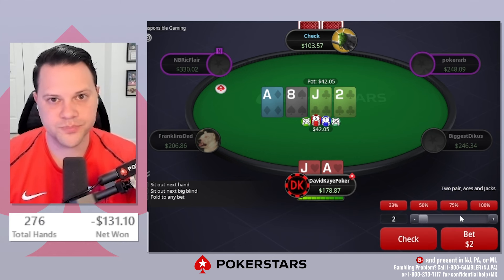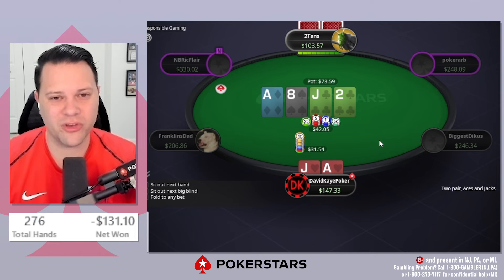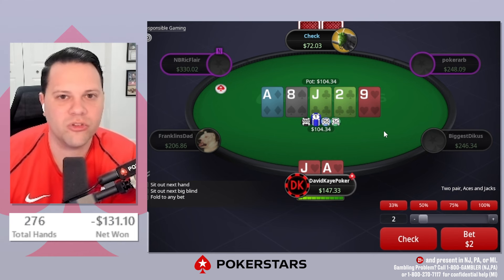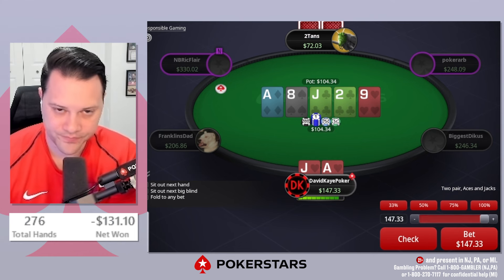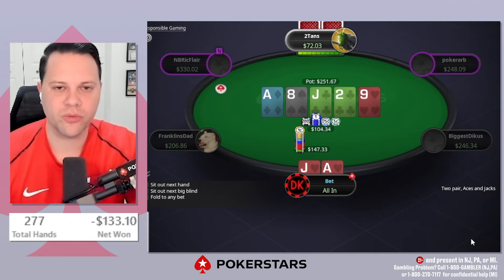They call. On the turn, they're not very deep here so we just go for three-quarters. They bet out. For the river jam, we mostly just want to see ten-nine miss. Queen-ten comes in — I mean that was a double gutter too — but very clear value. Hopefully they have like ace-eight, jack-eight, or an ace that just doesn't want to fold, so we go for all-in on the river.